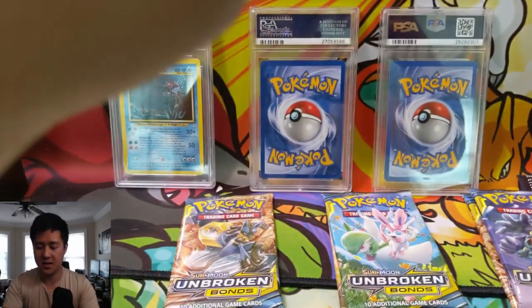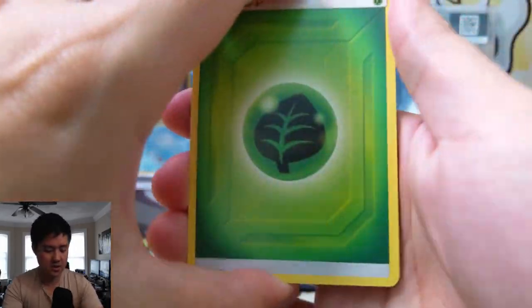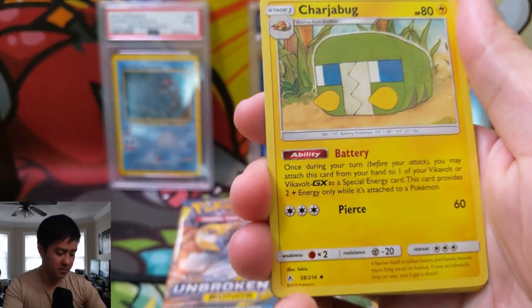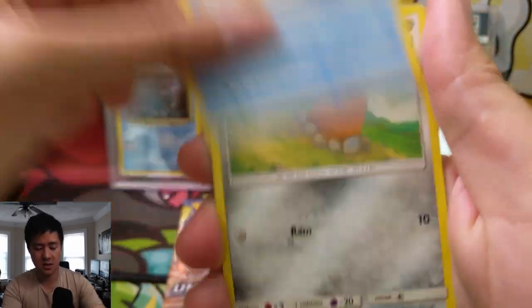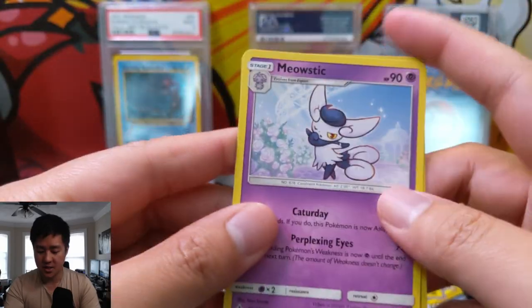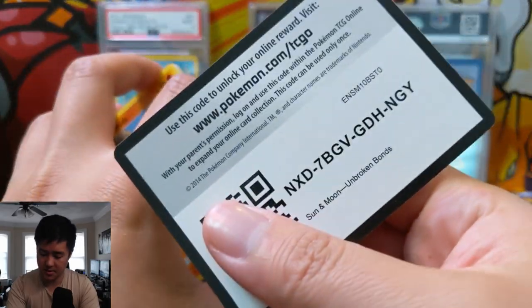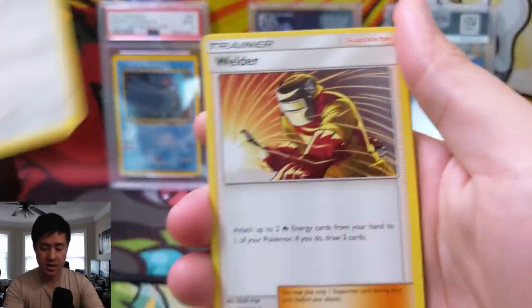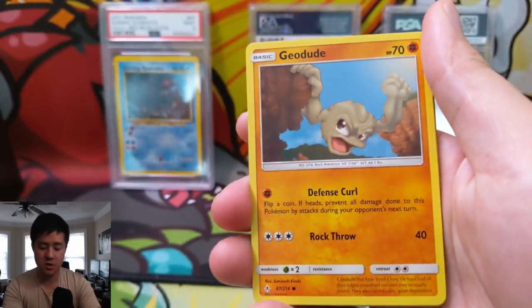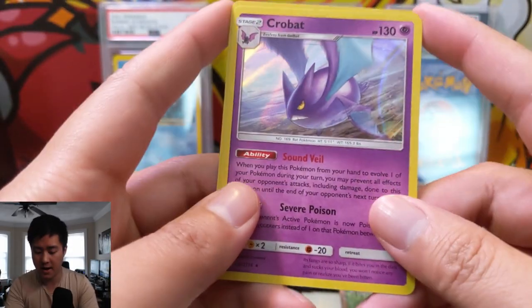Moving on to Unbroken Bonds — let's see if we can pull a Reshizard or Welder. Pack one: Grass Energy, Torracat, Energy Spinner, Charjabug, Squirtle, Rhyhorn, Rattata, Goldeen, Alolan Diglett, Darumaka for the reverse, and just a regular rare Meowstic. Pack two: Water Energy, Hopip, Welder — not bad — Hunter, Geodude, Porygon, Froakie, Aromatisse, Seel, Jigglypuff for the reverse, and then a Crobat holo rare.